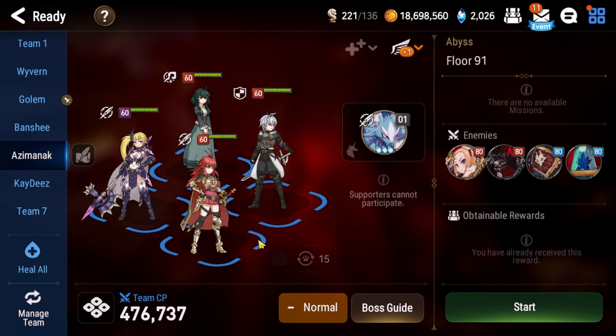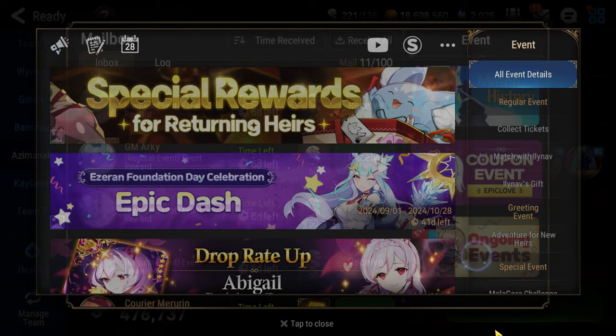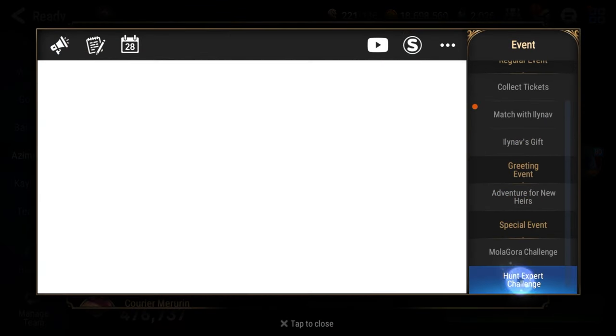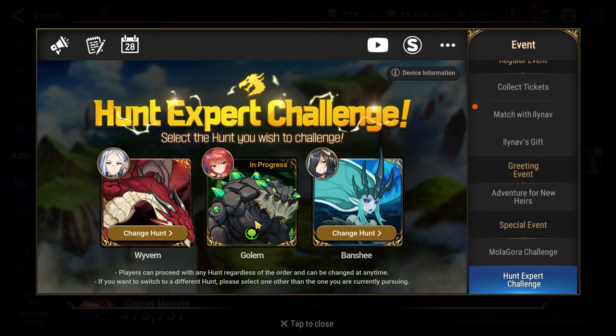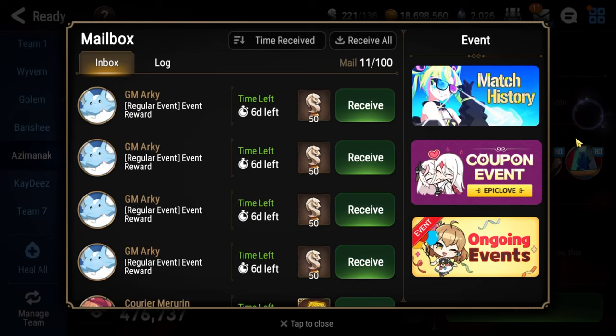As for where the Hunt Expert Challenge is located, in case you don't know — you come up to your mailbox, hit Ongoing Events, scroll down, hit the Hunt Expert Challenge, and you'll be greeted with a screen like this. All you need to do is tap Sermia under Golem, complete the quest that is required of you, and boom — free Sermia.